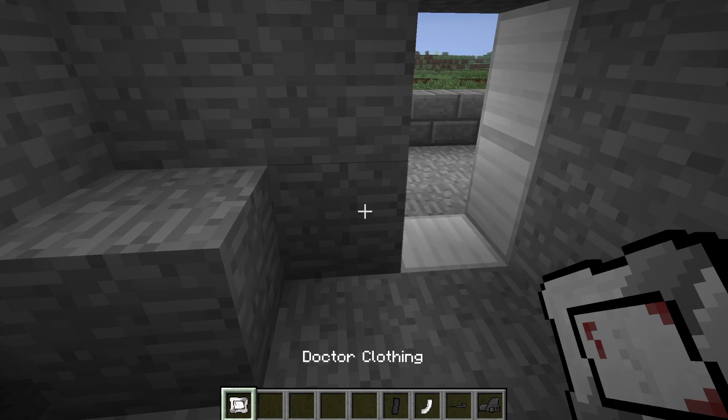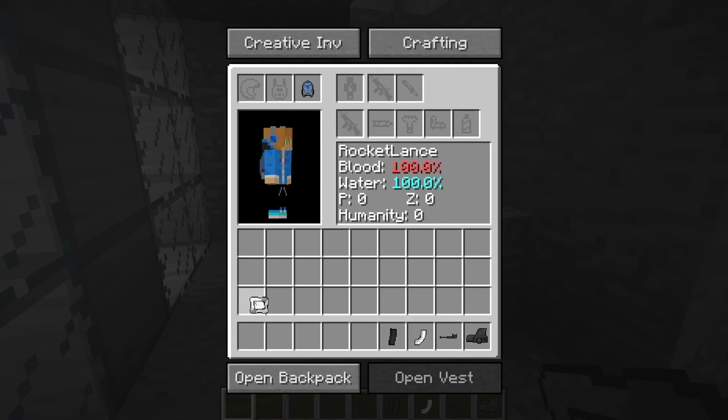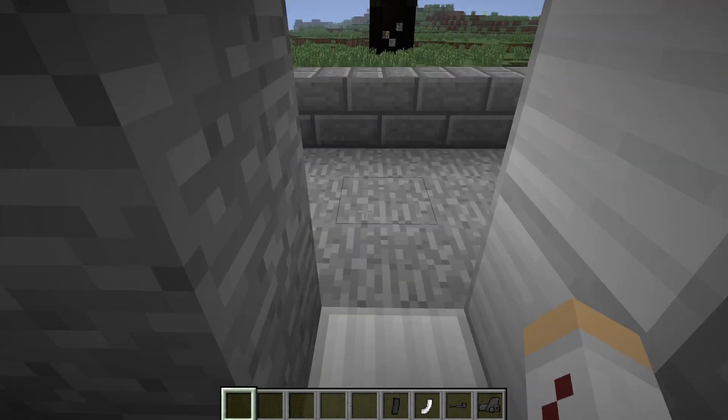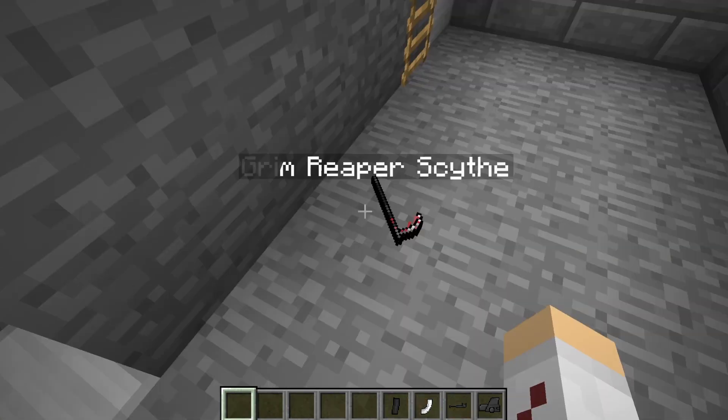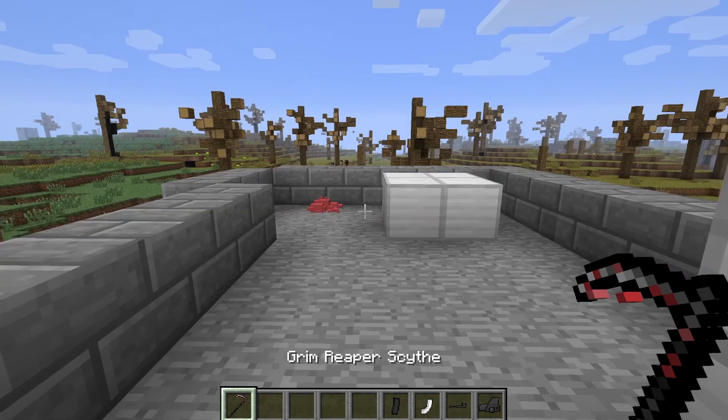It's a zombie — get away from the zombie. He didn't notice me, or he didn't care. Let's put on this and see how I look. My color is all white. This has no protection. Ooh, Bloody Scythe! I got a melee weapon!